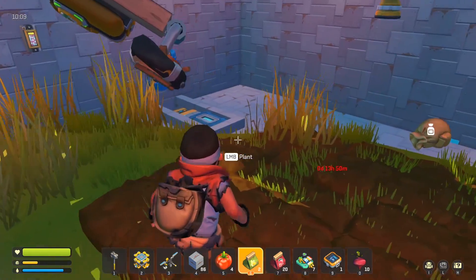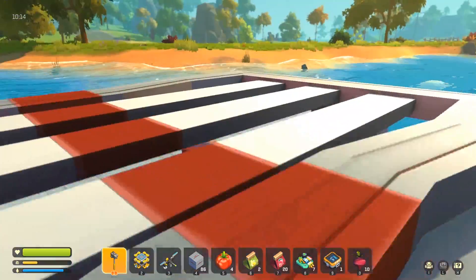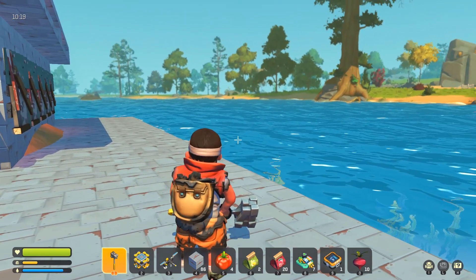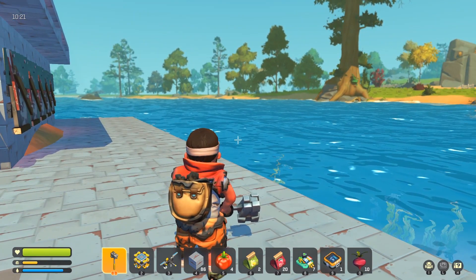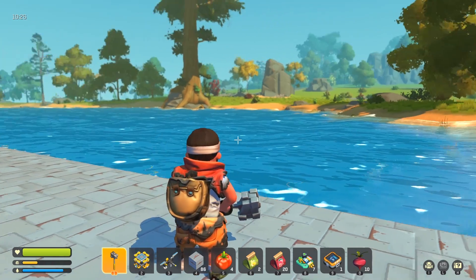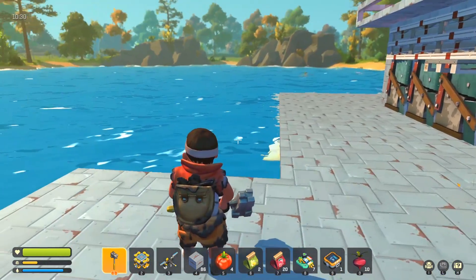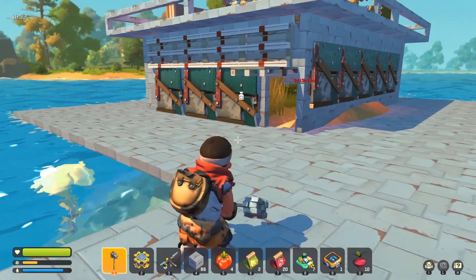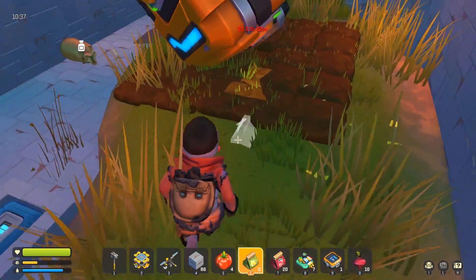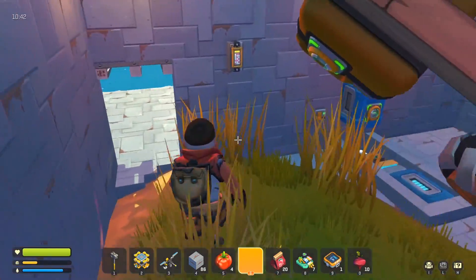Another way to get rare seeds is through vendors around the map. I haven't found one in this world yet, but in my stream playthrough I found a little village where you can trade packaged crops for things like the spud gun and rarer seeds like blueberry seeds and banana seeds. We're definitely going to start multiplying these because we'll need them to get the spud gun.